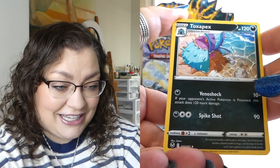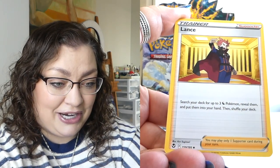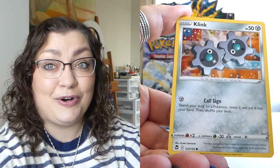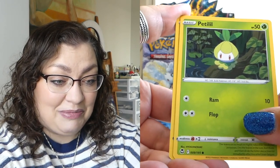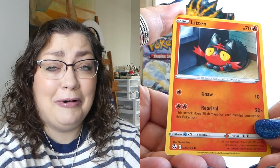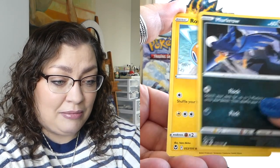Alright — Toxapex playing in the water, very cute, very pretty artwork. We've got Lance. Of course, we also have the Trainer Gallery to look forward to. I'm excited to see what cards are in there. Look at this adorable Petilil. This Litten — why are you so scared, baby? I want to take care of you. We've got a very epic looking Murkrow. We've got a Rotom.